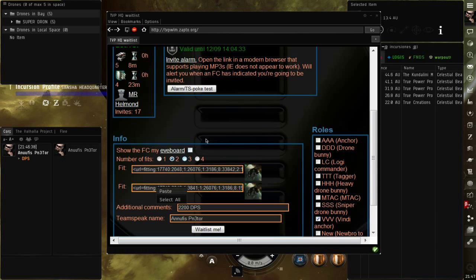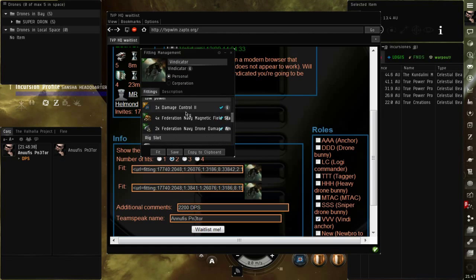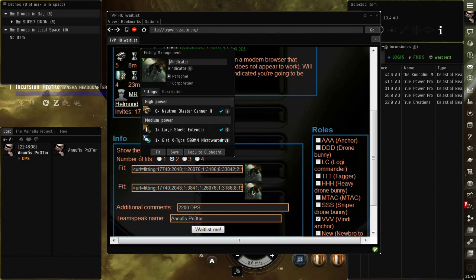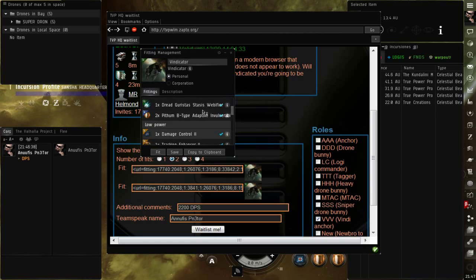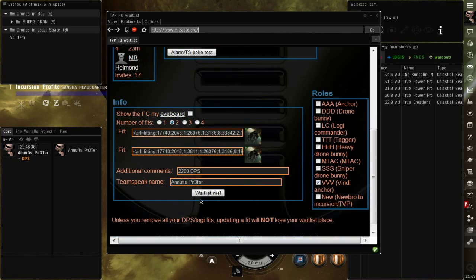Yo tengo 2 fiteos: tengo el fiteo de Incursiones Normal y tengo el fiteo de High Influence. El High Influence es cuando la barra azul está hasta abajo o está roja. Los NPCs pegan muchísimo más duro y hay penalización en el daño, así que hay que llevar un Large Shield Extender para hacer la nave más resistente, con más HP. Una vez que lo hayamos puesto, le damos clic en Waitlist Me.